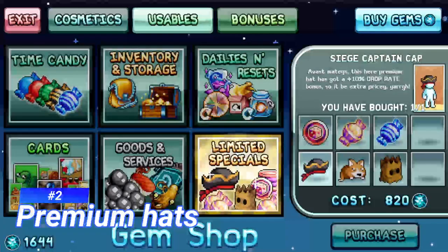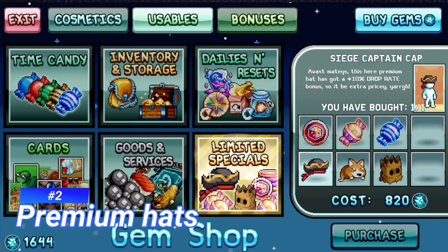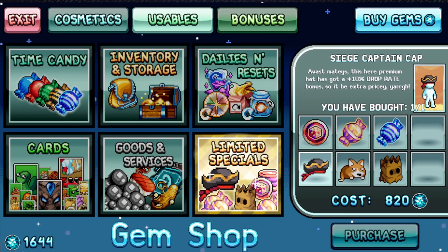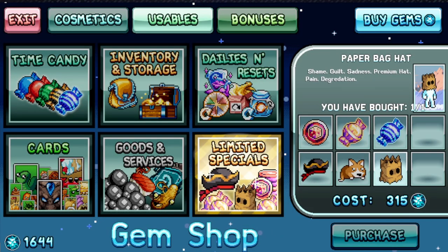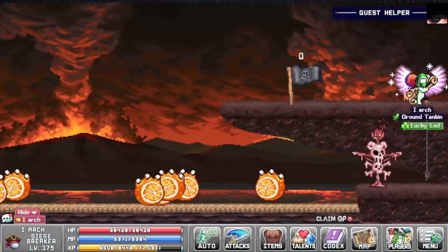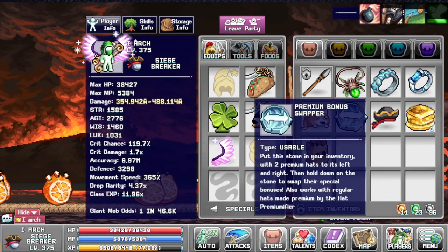There are some new limited special edition items. He implemented three new hats: the Siege Captain Cap, which gives you 10% drop rate, the Corgi Topper hat, and the Paperback hat.